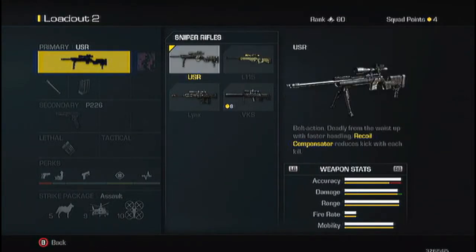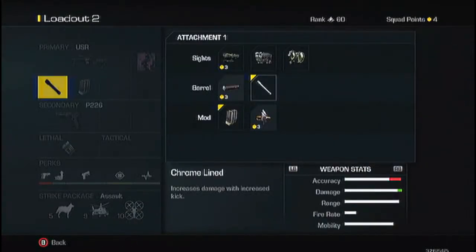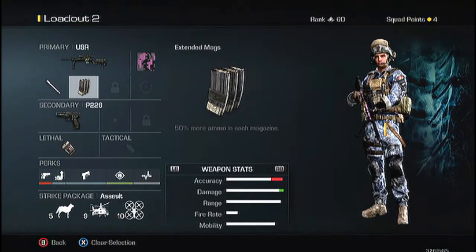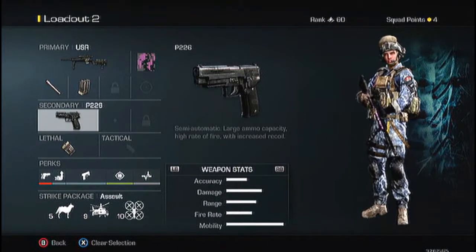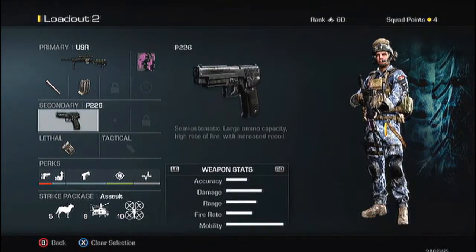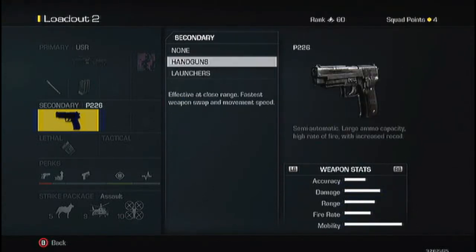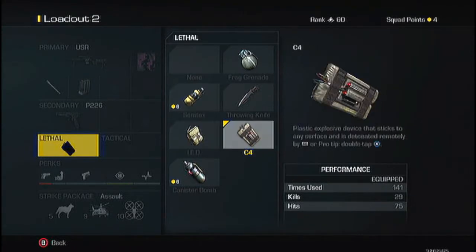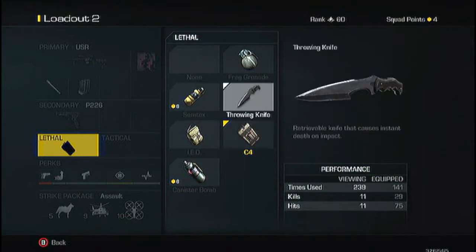My attachments are Chrome Lined — this helps amazingly, the damage is really good and I get no hit markers — and Extended Mags, which helps a lot. I do have a pistol on this class: the P226 is the best pistol in the game, you can shoot it really fast and it has high damage. I also use C4 — you can also use IED or throwing knife, I think those are the three best lethals.